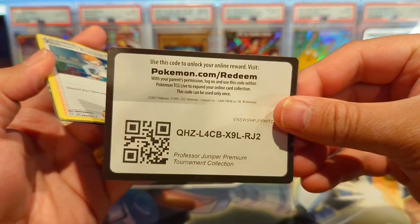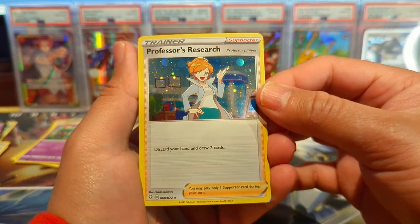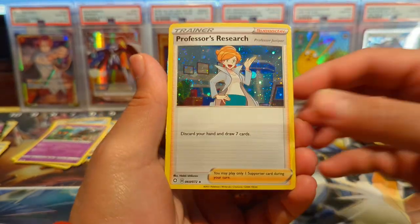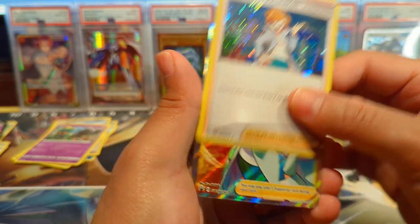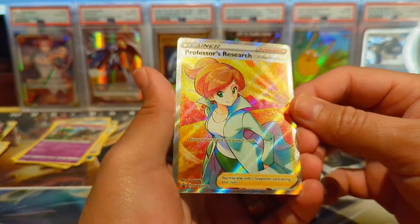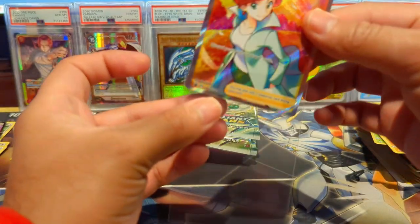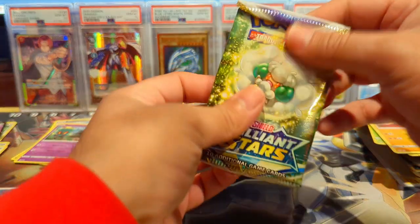And here are the promo cards. We have Professor Juniper galaxy foil hollow — looks dope, has a swirl in the back. We get three of them I believe, and then the full art with galaxy hollow patterns — some of the best that Pokemon has ever done. They really need to bring these back and not just for promo cards. And hey, there's Professor's Research — really nice, holy cow!